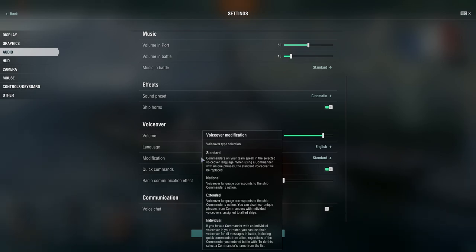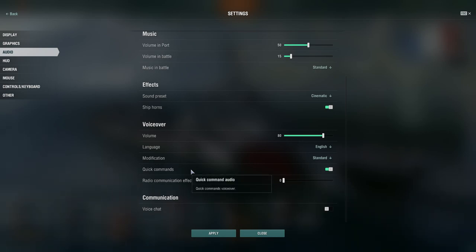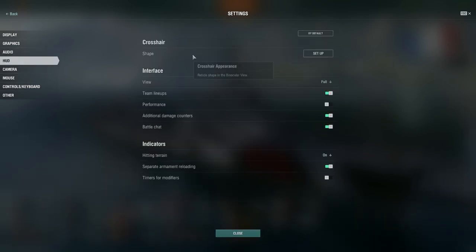Quick commands voiceover — that's when you hold the B key and get the panel with options like 'set a smoke screen' or 'focus this enemy.' If you don't want to hear the voice when doing that, you can turn it off. Radio communication effect applies a sound filter to replicate radio communications on commander phrases and quick commands — I don't care to have that, so it's off. Voice chat is also off — if I'm talking with someone I just use Discord.